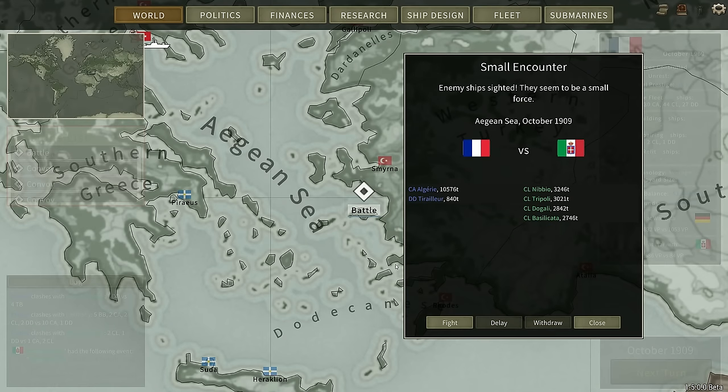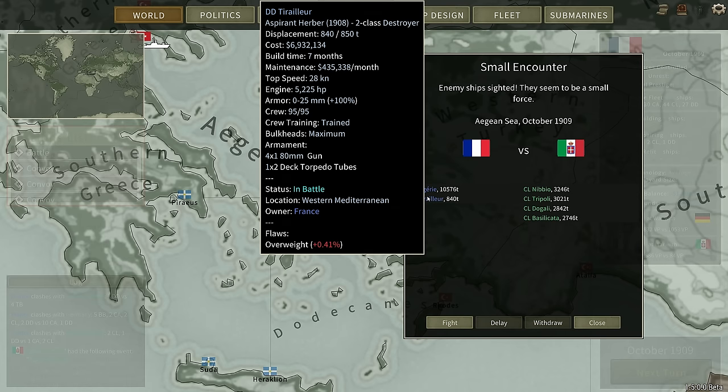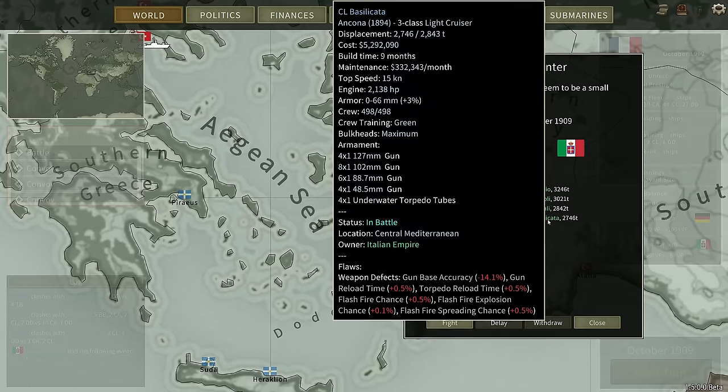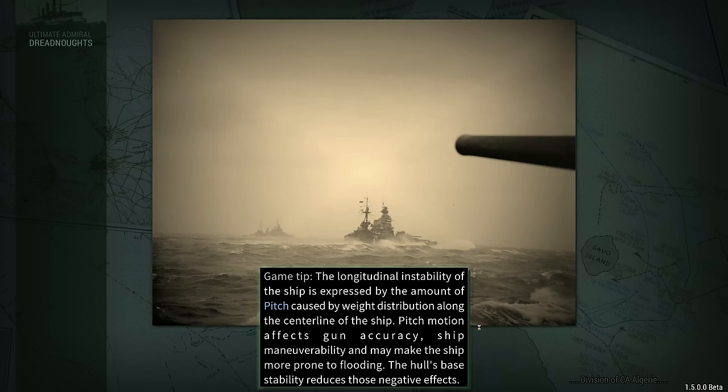All right, let's try this — the Algerie and the Trialia against a bunch of Ancona class light cruisers. Maybe we can suck a bit less.